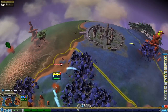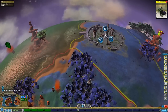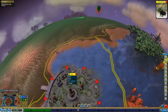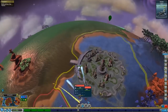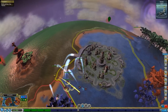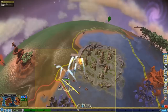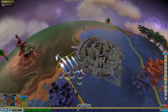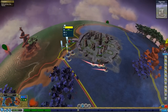Once we unify this whole island we're pretty much golden. If we can take out yellow, life gets a lot easier for me. Oh there's turrets here - we should probably focus fire the turrets. Oh those boats hurt too. Okay there's that, let's go after him next.